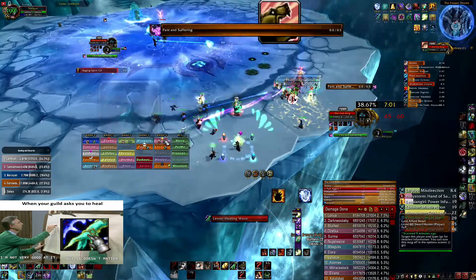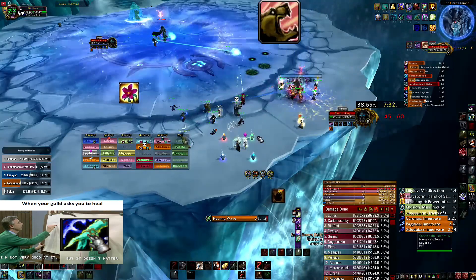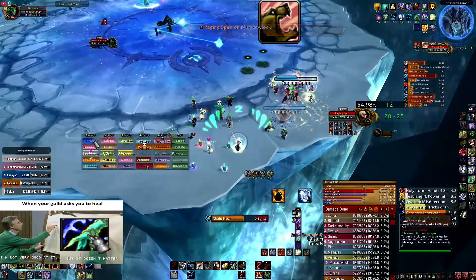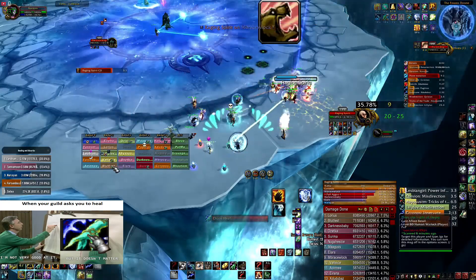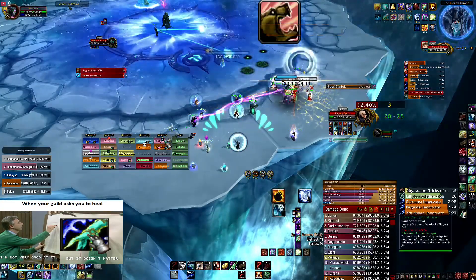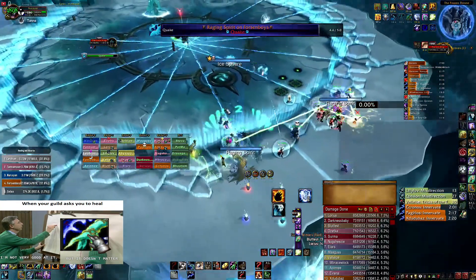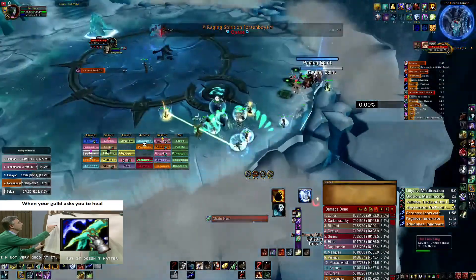One thing you notice is I'm not tracking Balon'iar proc, so that means I'm not going to spam Chain Heal when I have a Balon'iar proc so I can spread the shield that Balon'iar provides. That's a healing loss in terms of Skada or whatever you're using for healing, because you're not throwing these shields on people when you have the buff.